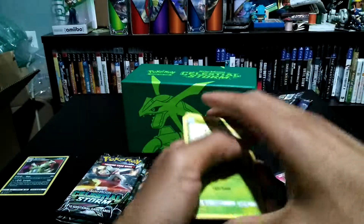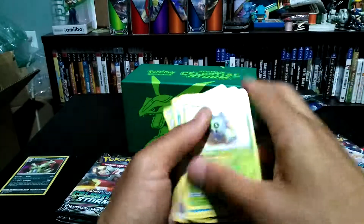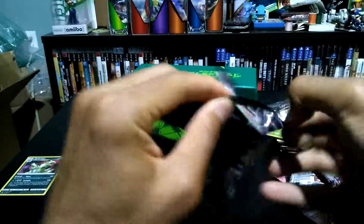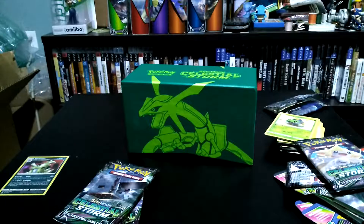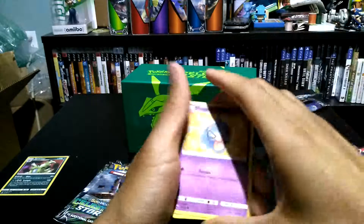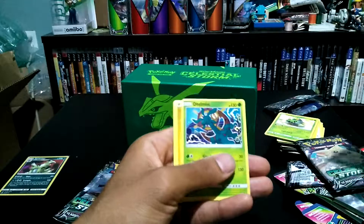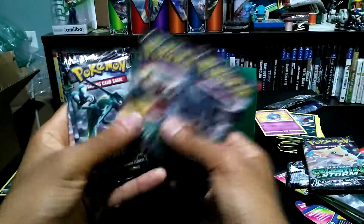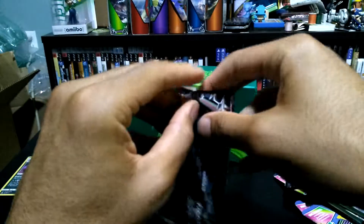We got Cacnea, Luvdisc, Treecko, Skiddy, Spinner Rack reverse, Loudred, and a Celesteela — at least it's not a Regirock! The thick pack wasn't even that thick: one through eleven, that's the normal amount of cards plus the code card makes twelve. The energy card is number eleven even though it says ten on the front. We got Shuppet, Sneasel — that is just amazing.